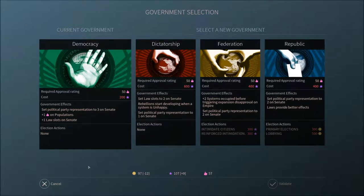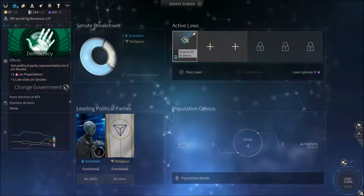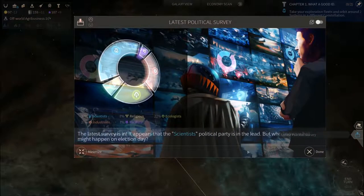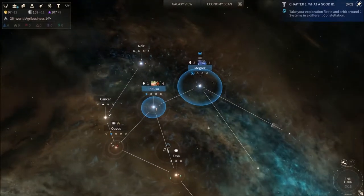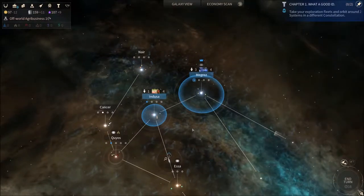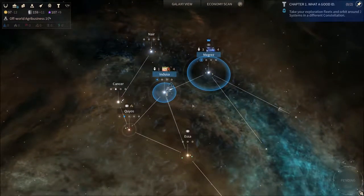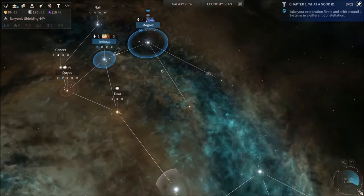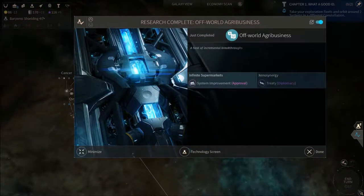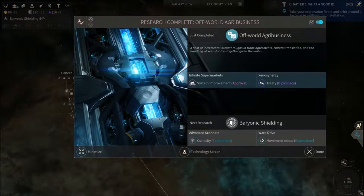They also have other effects. We're gonna have an election soon, so let's find out how we're looking. The last poll said that our scientific party is in the lead, unsurprisingly. But when you expand and you integrate other populations, you are gonna get other parties to rise up as well.